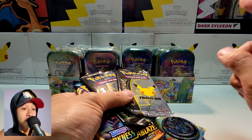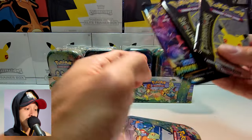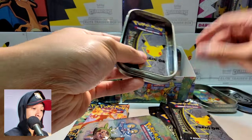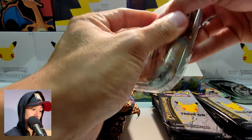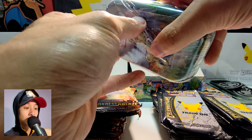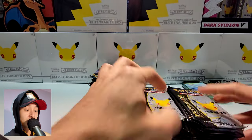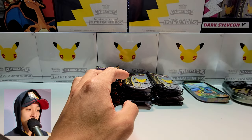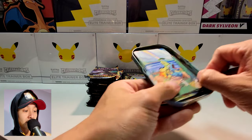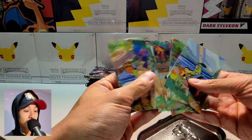I'm going to open all 16 of these tins and open all the Celebration Packs at once. The unboxing is done. I have all the packs here, a bunch of Pikachu tokens — not sure what to do with those yet — and tons of these mosaic cards. Pretty much you put them together and create a really huge picture out of it.